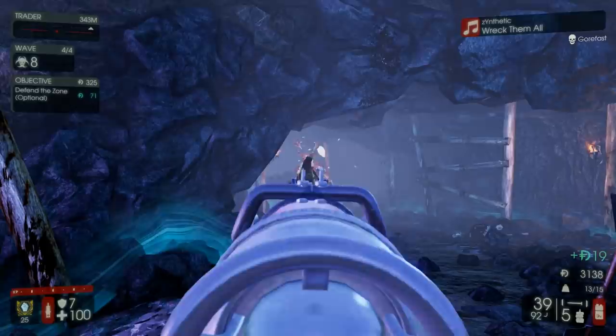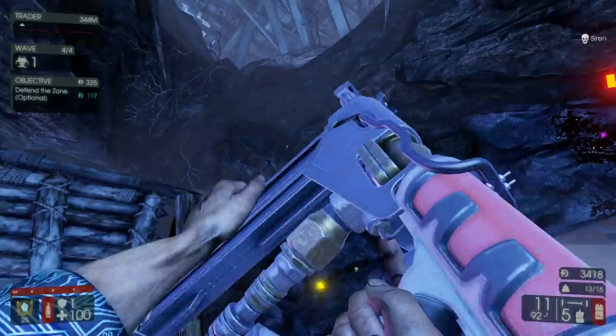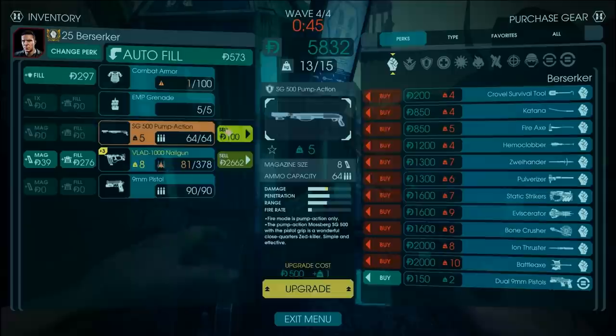I need to reload, but you just bash him and he's dead. Let's use single fire — just a raging Scrake. That's actually the way you're supposed to play this weapon — just bursting everything. And into the portal we go. For the boss, I'm kind of hoping for a Patriarch.